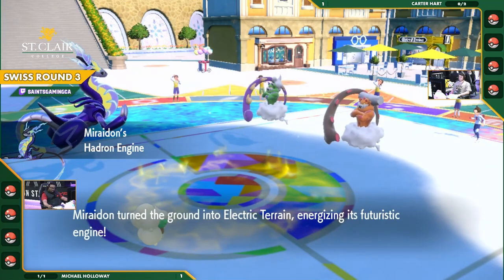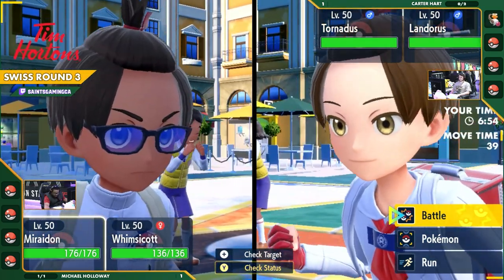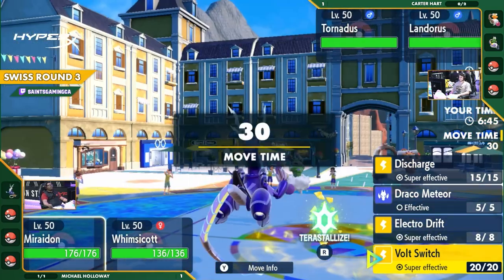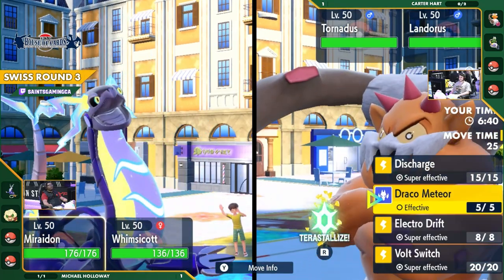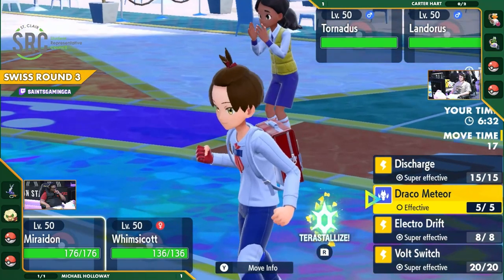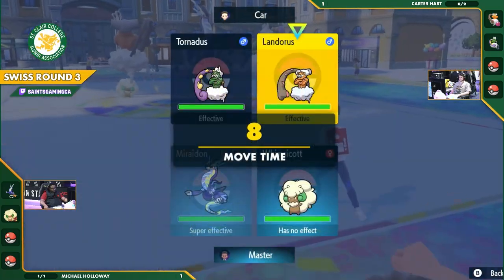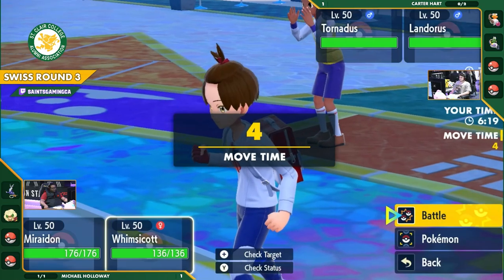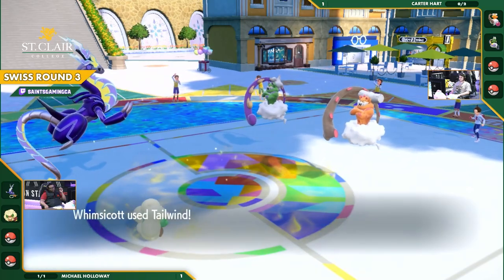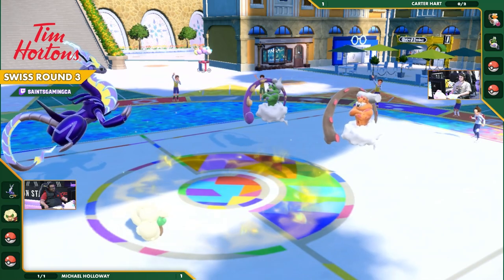We are going to see a double genie start here for Carter — Tornadus and Landorus are going to hit the field at the same time alongside Miraidon and Whimsicott. This opening start is amazing for Carter. He has two threats out on the field — the only thing threatening Tornadus is that Miraidon, but I don't think it's going to stay around long. You're probably going to commit the Volt Switch because you don't want to be taken out so early by Landorus. The protect is exactly the answer to stop anything coming its way, and there's the Tailwind getting the lead.